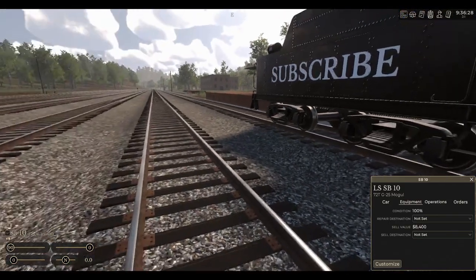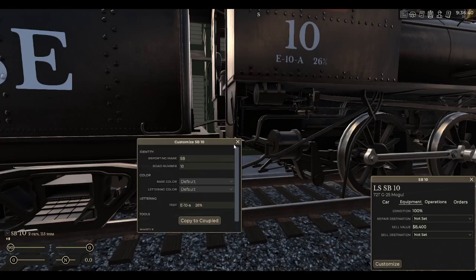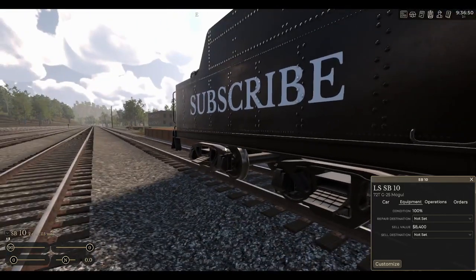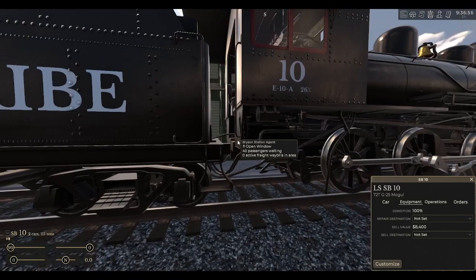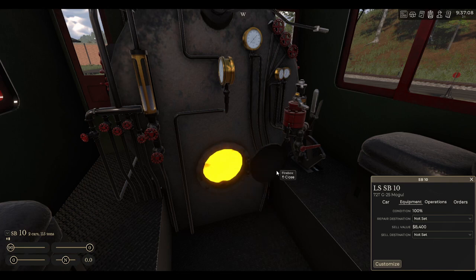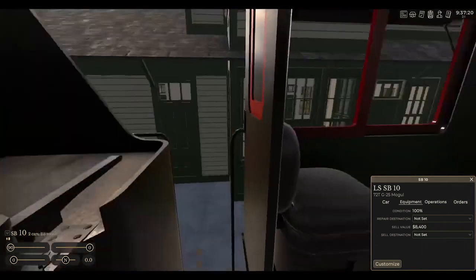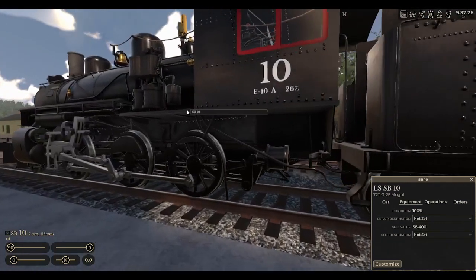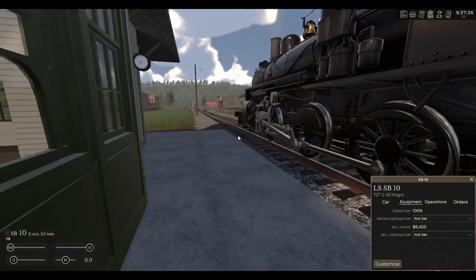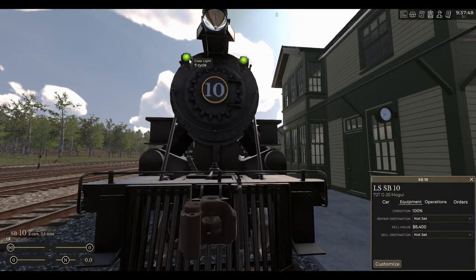You can change the color of the lettering, same with the tender. You can also click customize and click 'copy to coupled' and that'll copy the color and everything to every single car coupled to the engine. Let's head into the cab — I like the firebox here, that's pretty nice. It gives you a little extra detail. I also didn't realize these marker lamps worked either — something I never knew.